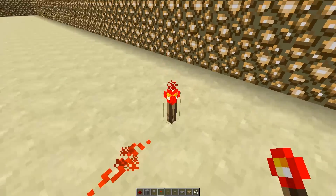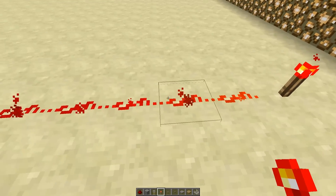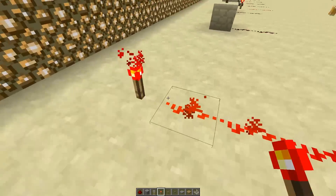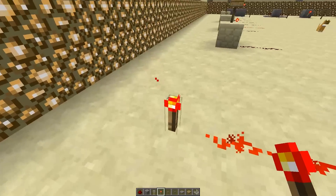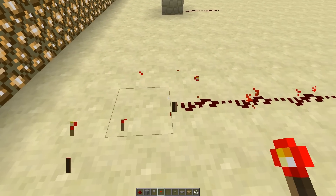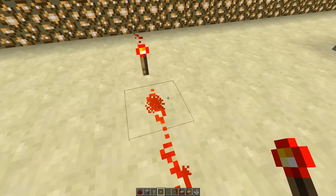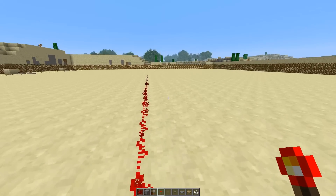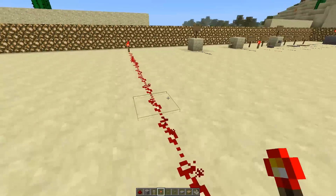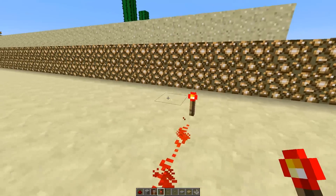There's a redstone torch — I'll introduce you to that in a second. A redstone torch allows the line of wire to turn on. In binary terms, it becomes one instead of zero: that's zero, that's one, zero, one. I'll have a separate tutorial in episode two explaining binary — it's not that complicated since it's base two, it's just hard to wrap your mind around.